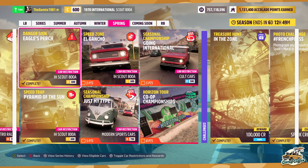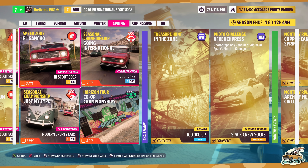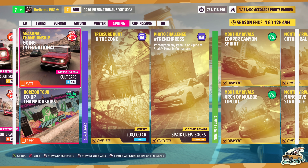El Gancho speed zone — the car of choice, as per the last two danger signs and speed traps in this week's seasonals, is the IHSKY 800A. As mentioned in prior videos, if you don't have that car, it's actually the prize for completing the Going International seasonal championship in the spring season this week.